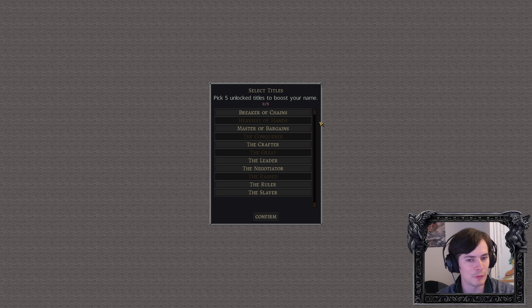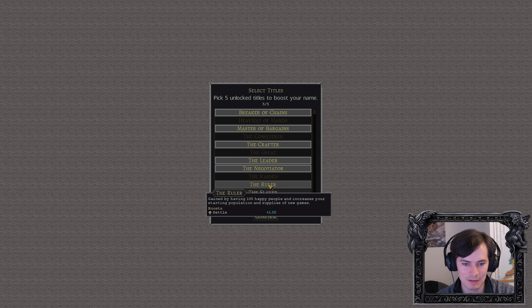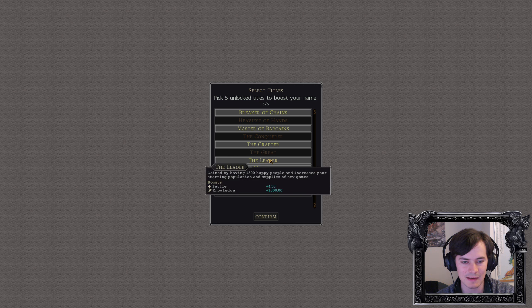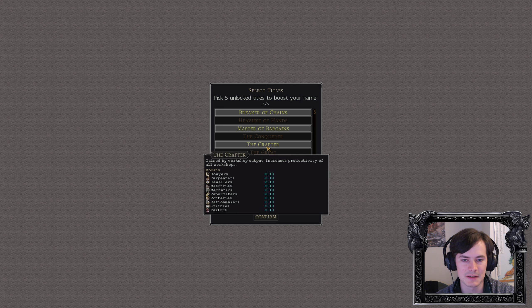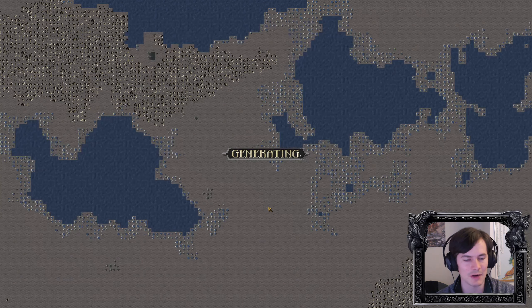Because I played before and reached certain levels, I have various titles I can grant myself. I'll give myself the Breaker of Chains, Master of Bargains, the Crafter, the Leader, and Negotiator. This gives us better buying and selling, settling with more people and more stuff, some science, productivity on various things, more bartering, and some global happiness. We're going to start on a random world with a random seed and random map type — generator world for me.